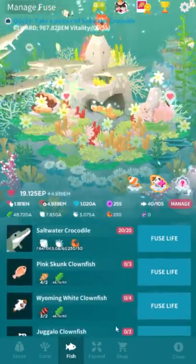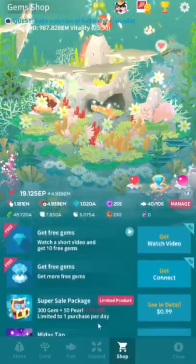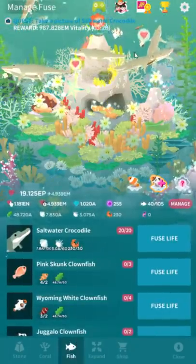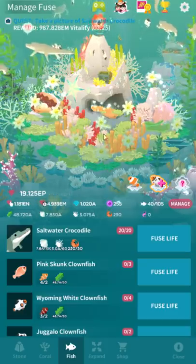The assistant sea otter will be coming back — that's in the shop for ten bucks, and you can only get one for whatever reason. The assistant sea otter gives you some fusion items, five items per day.